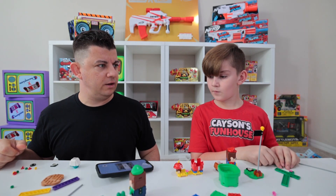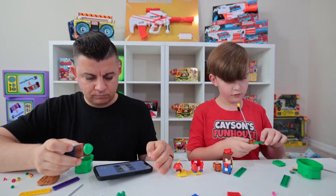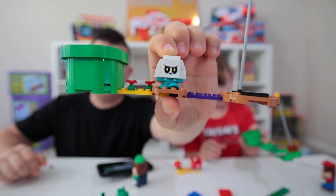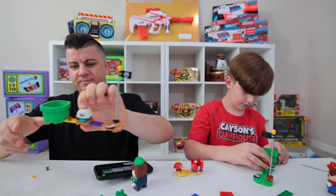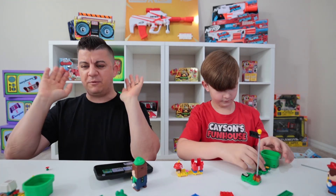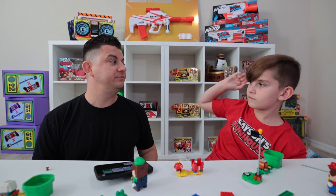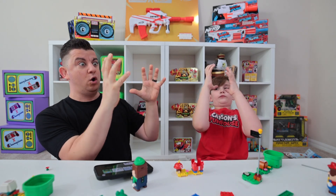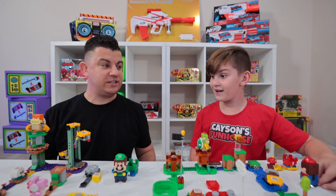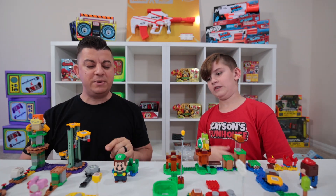I'm already on bag three. Are you on bag three yet? Look at that — bag three, baby! I built my very first course. Look at that, look at the bouncer flag — that's awesome! I built my first course too. So here's what we're going to do — we're going to do a double high five, and after we double high five, all this stuff is going to be built. Double high five! Whoa! Look how good it looks — oh my gosh. Our courses. Mario and Luigi courses are built.